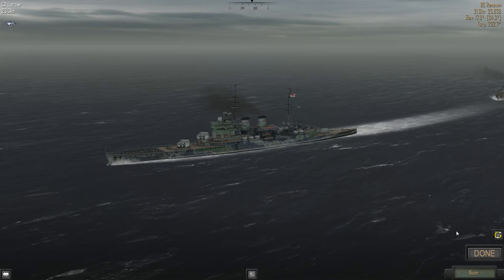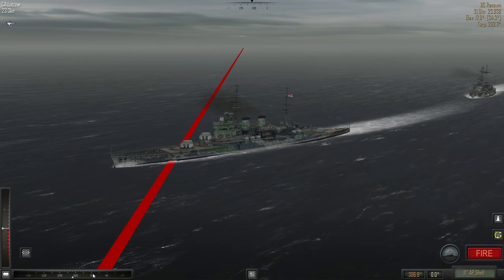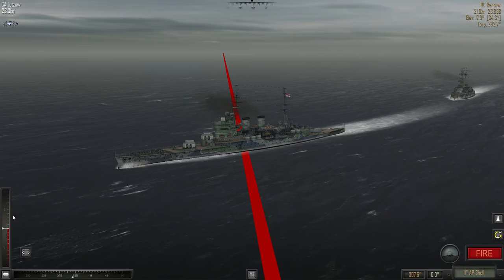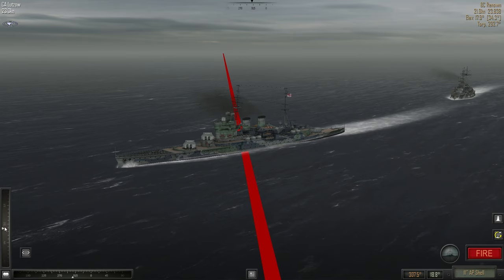So let's aim for the Renown with our 11-inch shells. Let's just aim for the normal part, because we don't know where our shells are going to go. This is our first firing attempt. Elevation of 18 - we don't have anything else to go on, so we have to trust this is the right elevation. 17.9 and shells away.